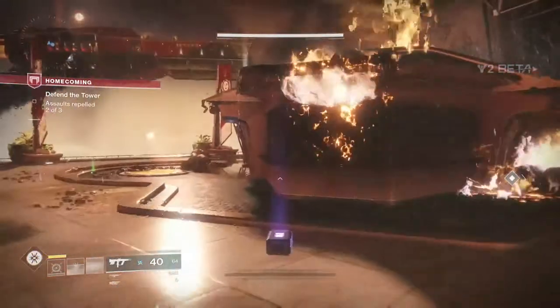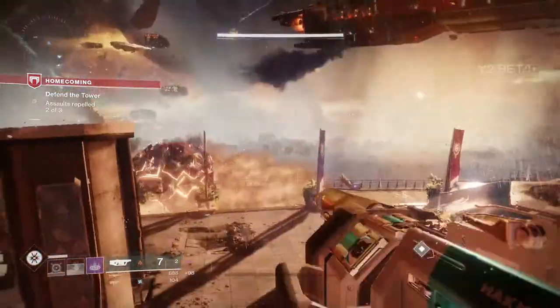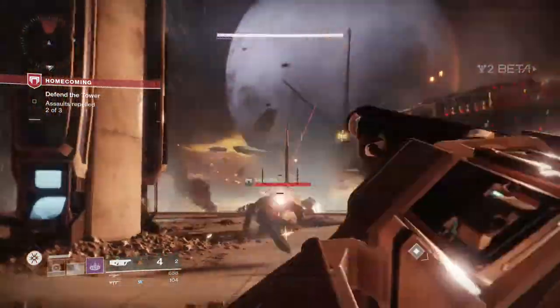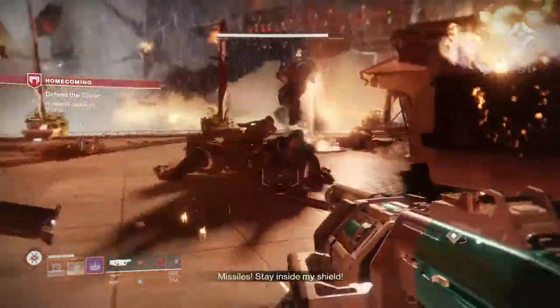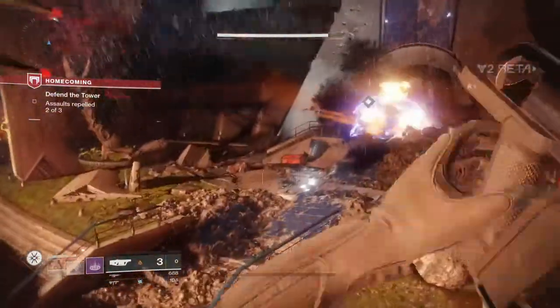The next easter egg has to do with everyone's favorite robot — the sweeper bot. In Destiny 1, if you stood next to these sweeping bots, you could occasionally hear them attempt to whistle, and then they would say 'whistle protocol broken.'